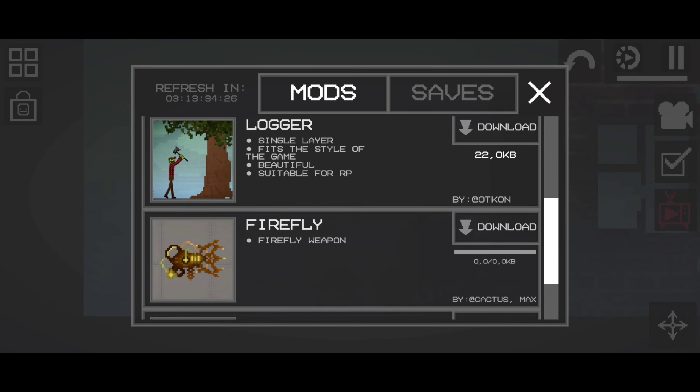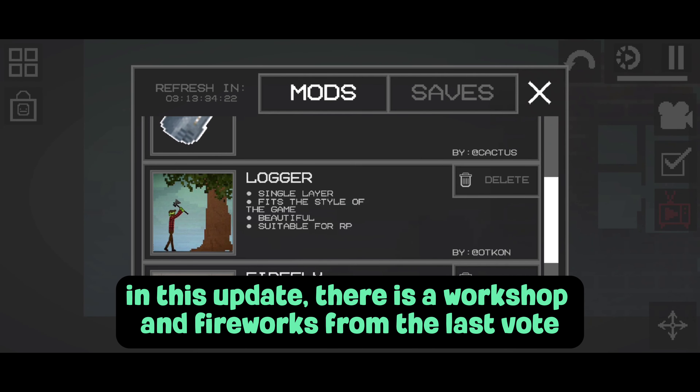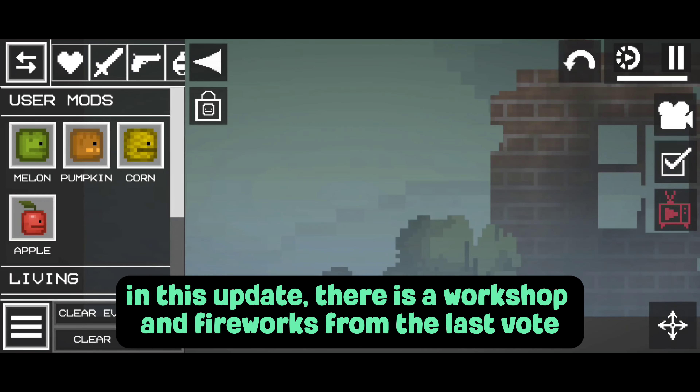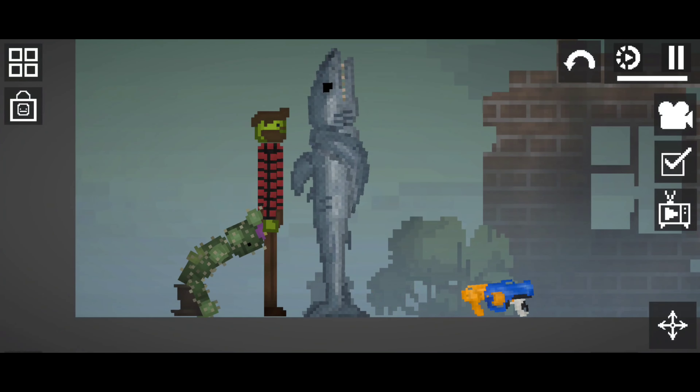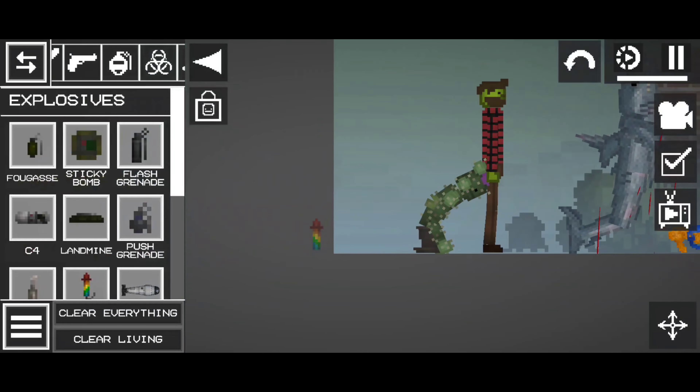Hi guys, in this video I will tell you how to get the 18.0 update. In this update, there is a workshop and fireworks from the last vote.